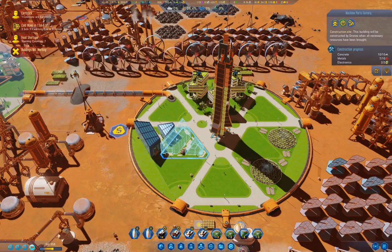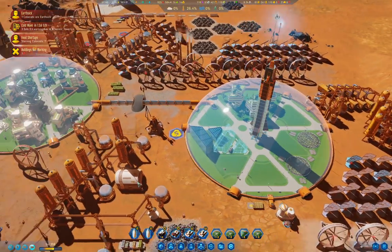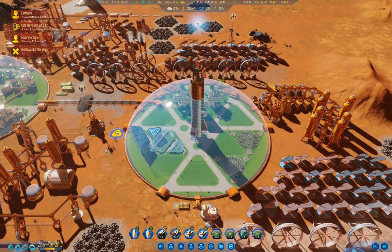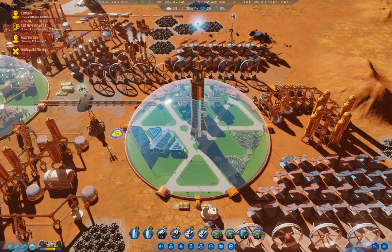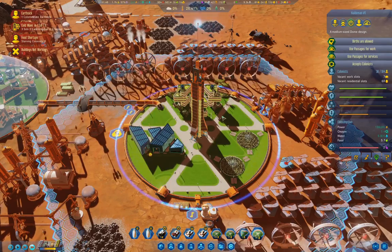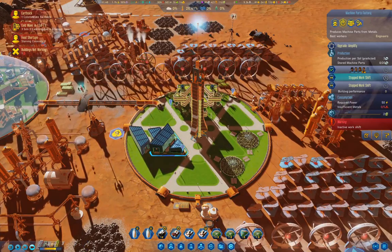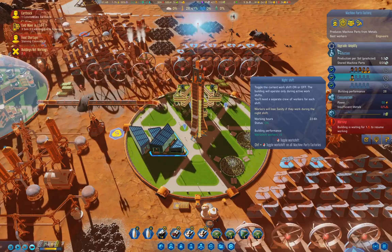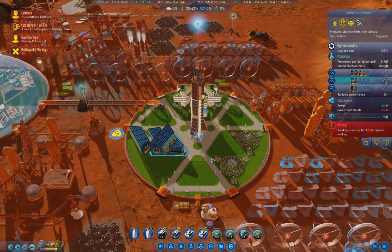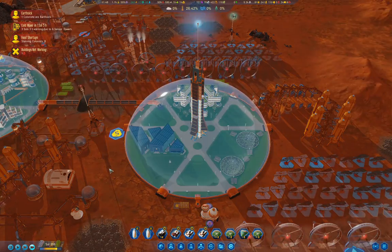You're building concrete and metals — we're good there. We just need lots of machine parts, so we're going to make lots of machine parts. We go in here — all shifts, upgrade. So far, so good.